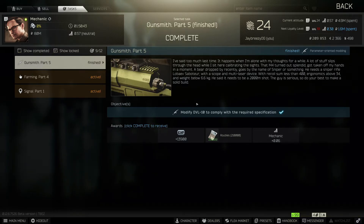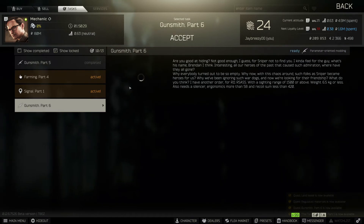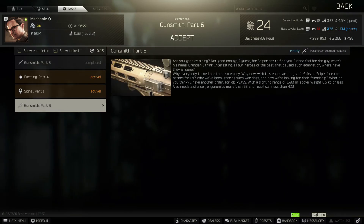Just press the complete button and you're finished. You got a lot of XP, a lot of rubles back from your purchases. And you get to go to Gunsmith Part 6, where we have to mod an RSAS.